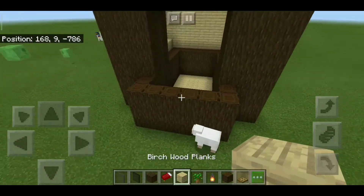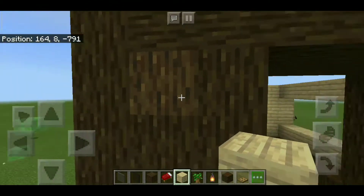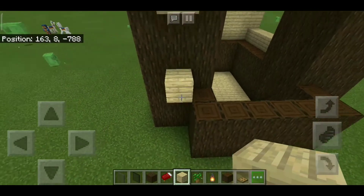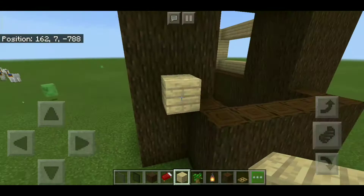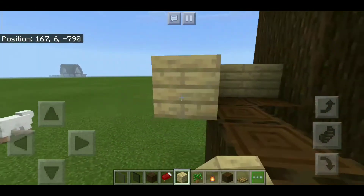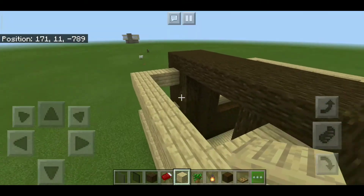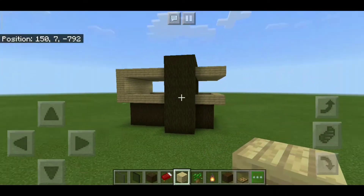Next, what you need to do is go ahead here and place a block, and at the bottom place a block too, and extend it two times just like that. Same over here and cover all of this up just like this. Once you've done that, cover up the roof just like this, and there we go.